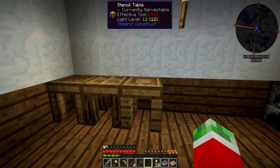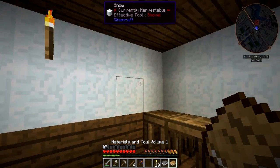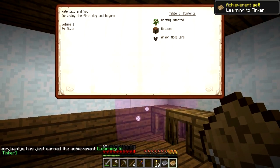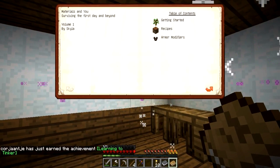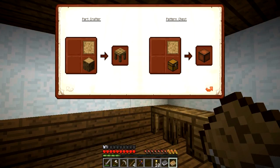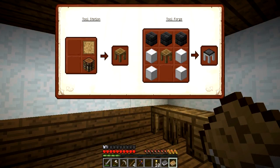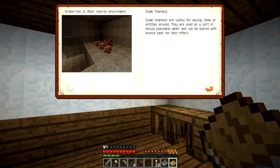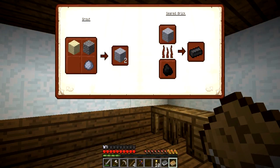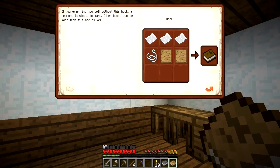One of the books that I got is also from Tinker's Construct — the Materials and You book, and Learning to Tinker. Pretty much if you read this, it will give you a quick run-through of what all these things do. It even contains the actual recipes of everything I just showed you to make — having all the recipes and the things that they do. The seared bricks are from the smeltery that I showed you. Quite useful.